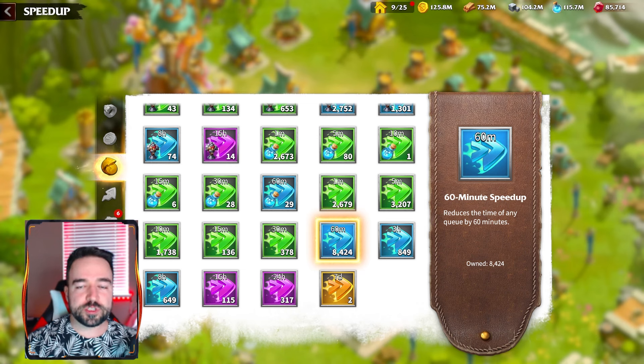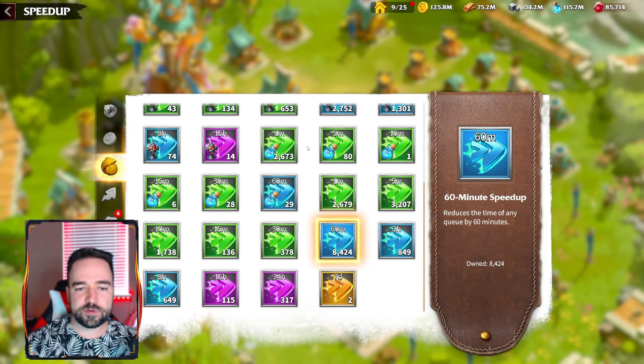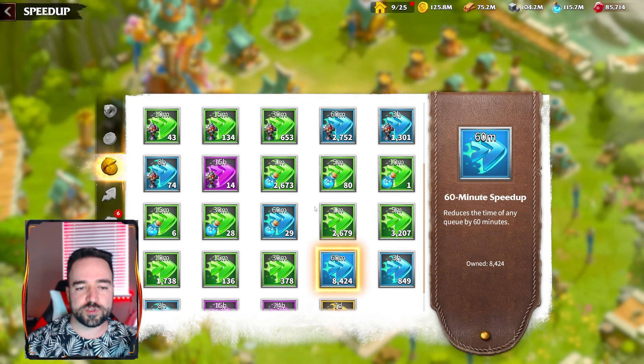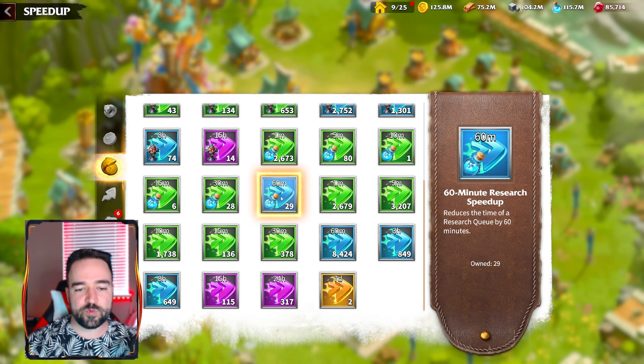I have been saving up my universal speedups since the beginning of the game, which is basically one year ago. Now it's the anniversary and I have saved up thousands and thousands of universal speedups in order to make a push to T5. There are mostly universal speedups, quite a bit of training as well as building, but I have not been saving the research ones because I've been using those as I go along.